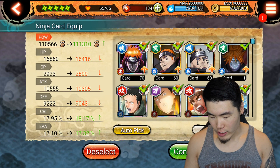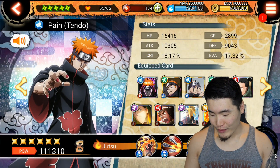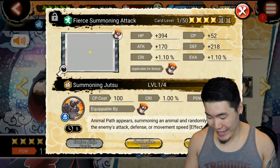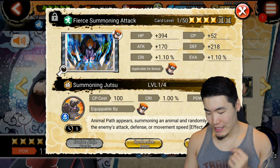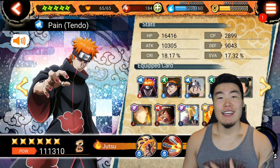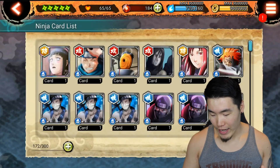I am also very, very excited to complete my Pain. The Pain is at 110k even without the silver card, and we're going to put that silver card on him right now. I'm just going to do a little auto action. 113k now — let's power up. Oh, so beautiful to see that complete jutsu kit at the bottom. Animal Path appears — summoning an animal and randomly decreasing enemies' attack, defense, or movement speed. I don't care about the small effect, it just makes me happy.